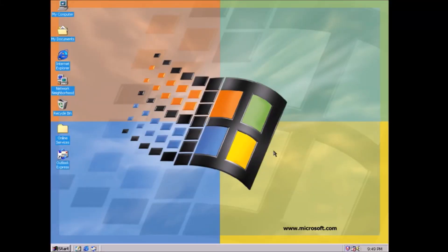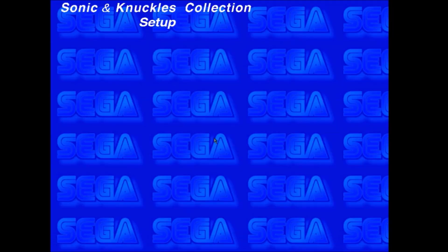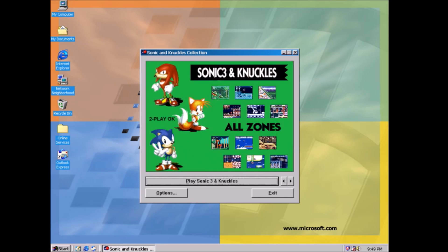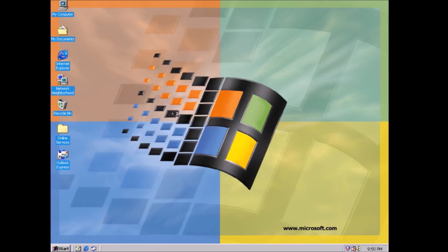What I've got here is Windows 98. You'll see we've got something called the Sonic & Knuckles Collection, which is essentially a PC port of Sonic 3 and Sonic & Knuckles — you can play them all as one game. For the most part they're the same game, but there's one primary difference between this and the Genesis version: it uses MIDI music.